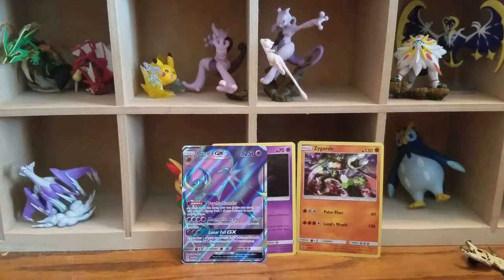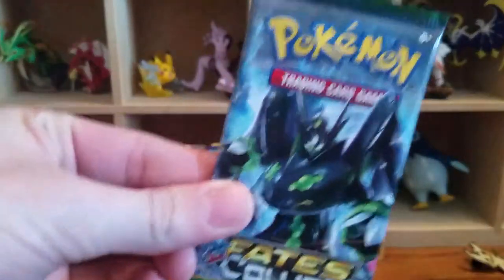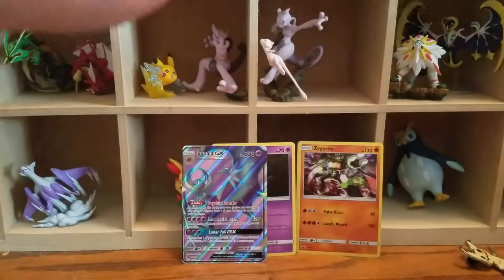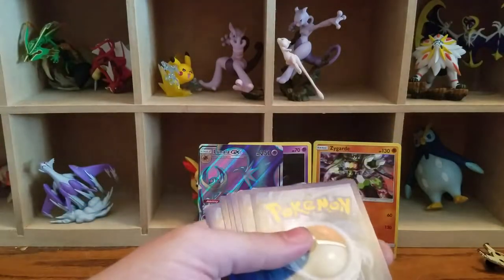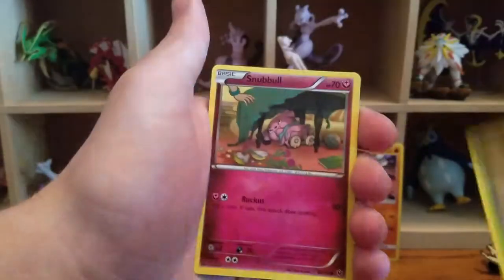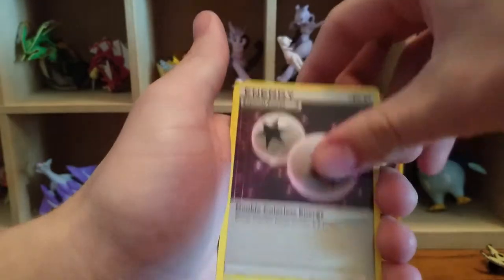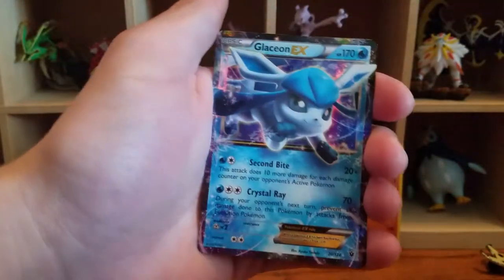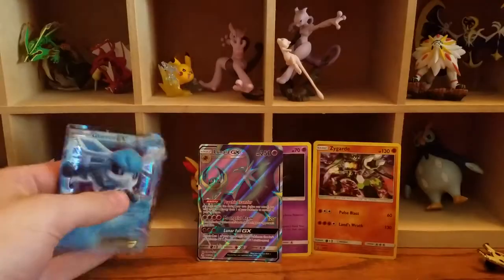I'm going to win this one too. Opening the Fates Collide pack next. Jigglypuff, Riolu, Deerling, Snubbull, Minccino, DCE which is nice, Dome Fossil, Carbink, Shuckle, Reverse Meowth, and Glaceon. Two for two — look at how cute, look at those chubby cheeks!